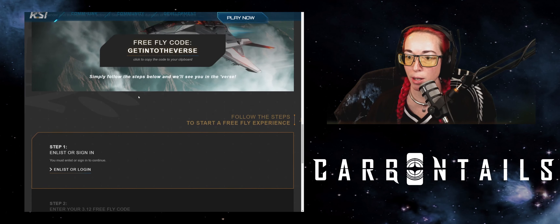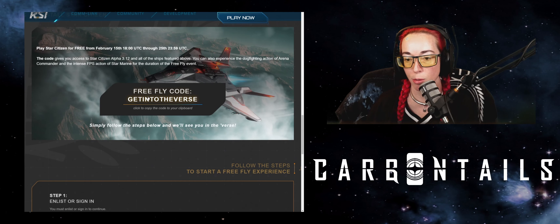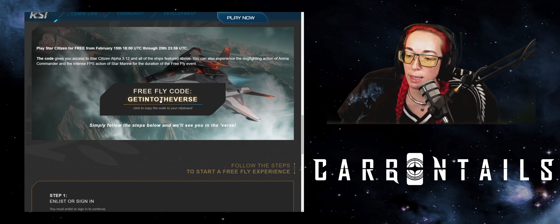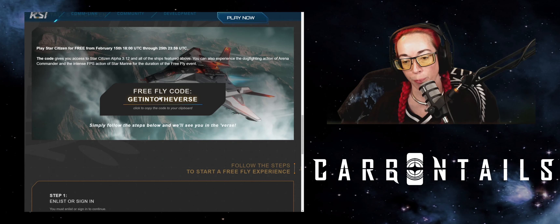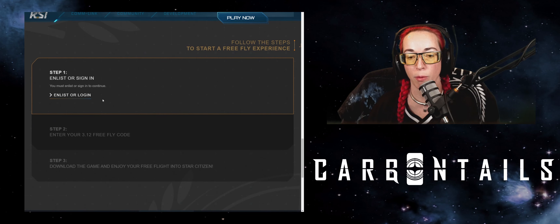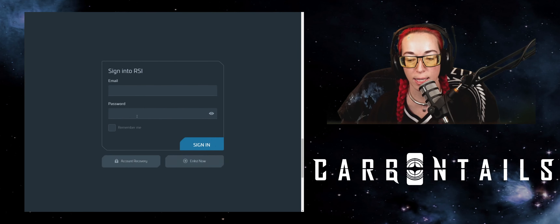Scrolling down you will see the free fly code. Hold that thought — we will need that in a second. First and foremost we need to sign in or enlist. Let's do it.